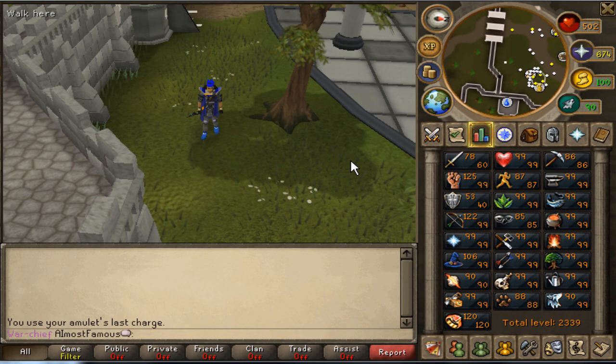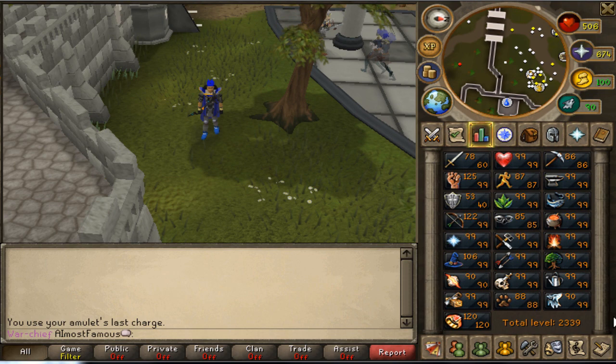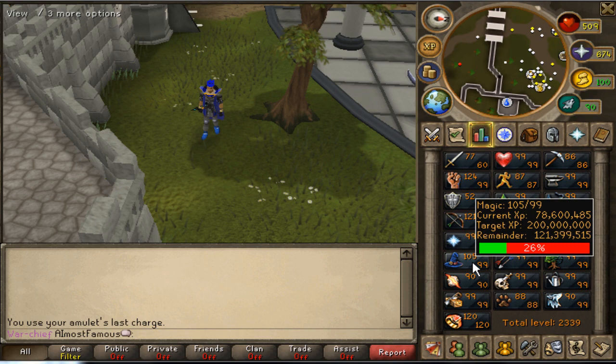So the stats have changed quite a bit, but I can't remember what I did for the last one. Definitely that has changed a lot, and I'm pretty sure I had 120 Dungeoneering on the last one. The only thing that will really change in these updates are the levels that aren't 99 yet, and the XP - which is almost 52 million Hitpoints experience, almost 40 million Strength - I'll probably get that today. And I actually have 78.6 million Magic hits, which I'm pretty happy with.